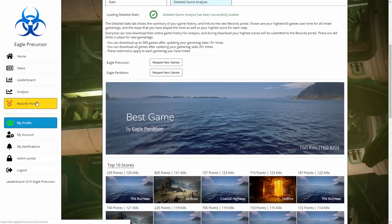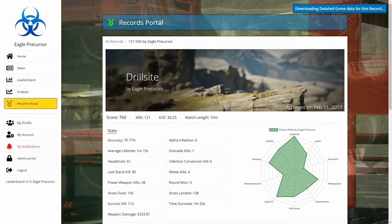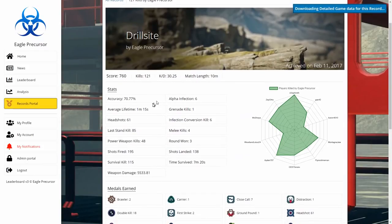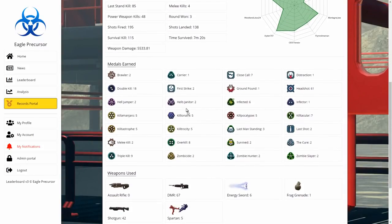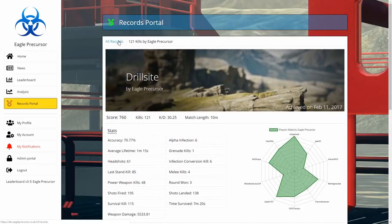When downloading games, if one of the games happens to be a record it will be entered into the records portal and you'll be notified. You can also check out games that aren't records and see the detailed analysis — if I click on Drawsite 121 it takes me to that game by Eagle Precursor and I can see how many Killionares I had, the weapons I used, and so on.